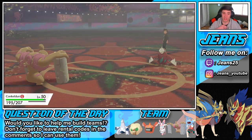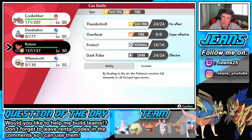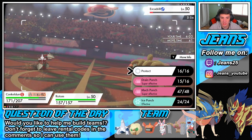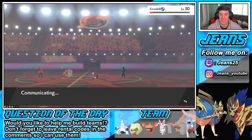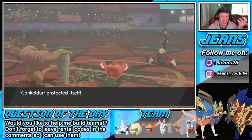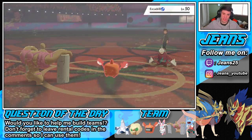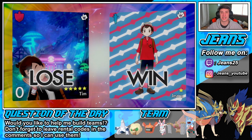I bring in Rotom to clean up. I protect to throw him off, then go for Overheat. He rock slides — I could just Mach Punch. I'm just toying around. Big damage to the Rotom from rock slide — Rotom doesn't flinch. Overheat ends it. I love how Overheat looks: big flames across the battlefield just merking somebody. It does drop your special attack a lot, but gg to this guy. Let's hop into our third and final battle and try to get another win with this first-place team.